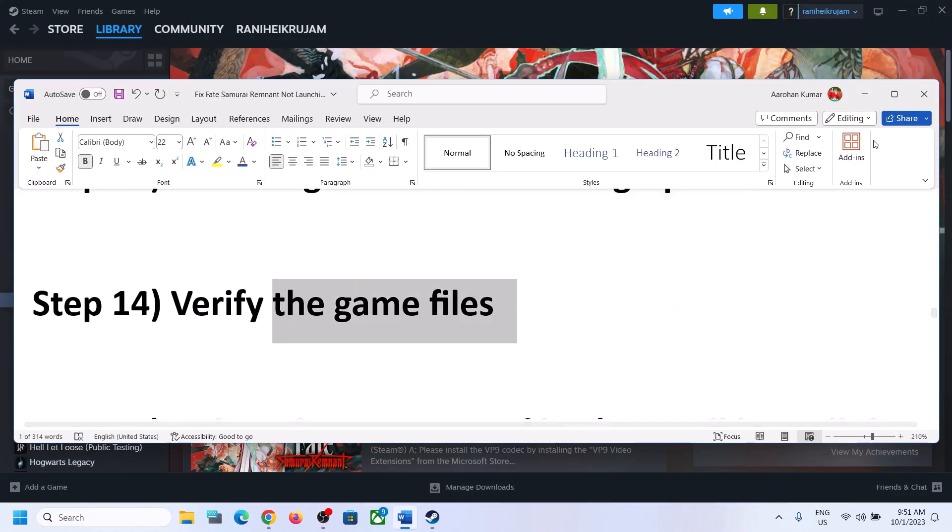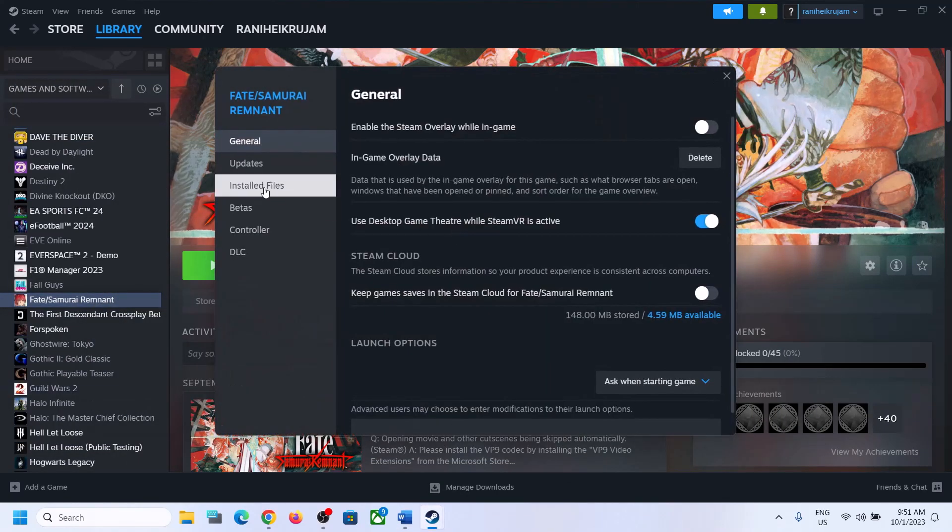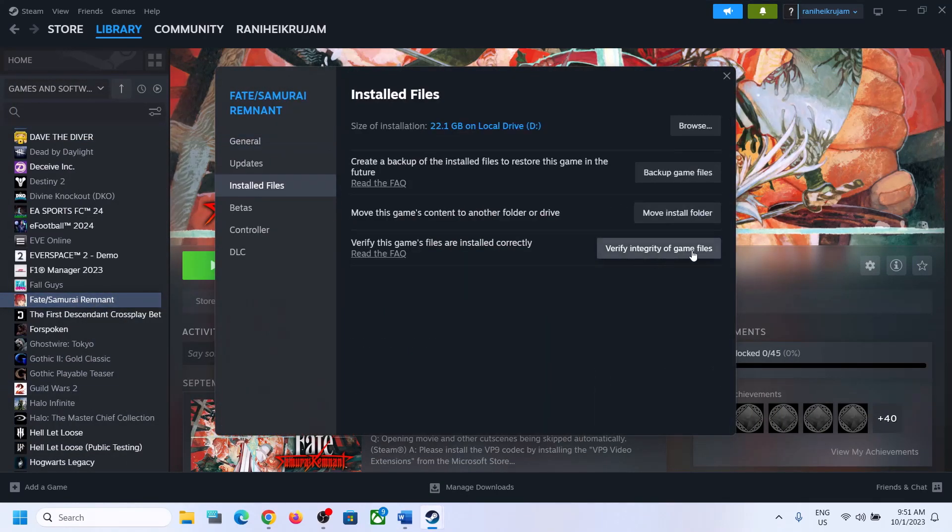The next step is to verify the game files — this is important. Right-click on the game, select Properties, go to the Installed Files tab, and click on Verify Integrity of Game Files. After the verification, launch the game.